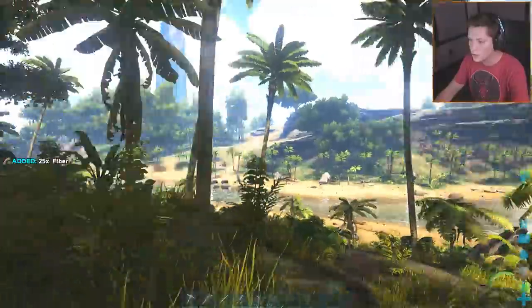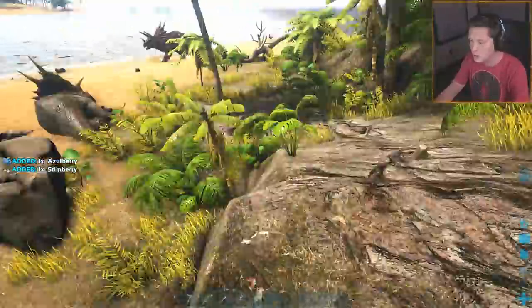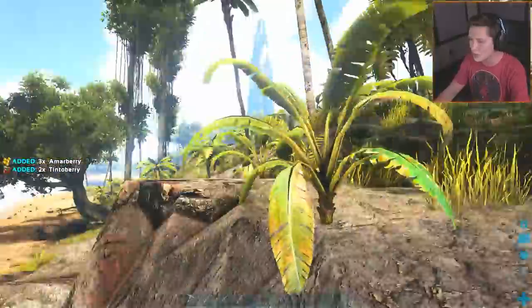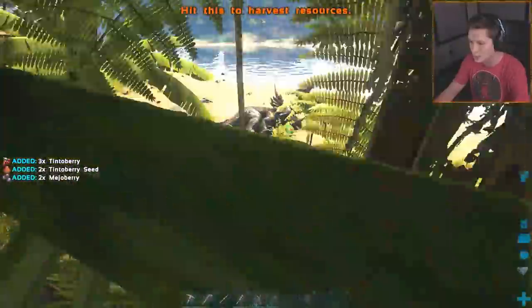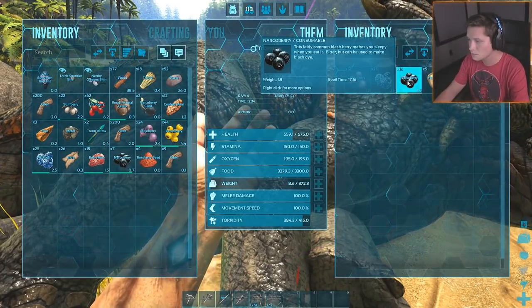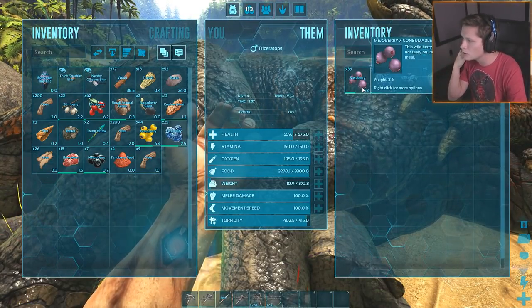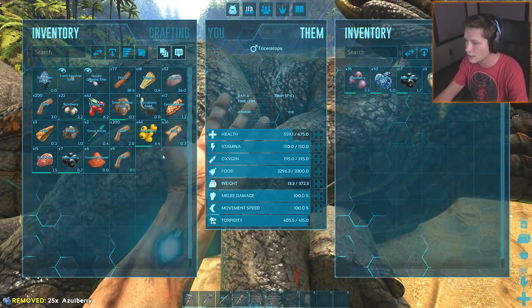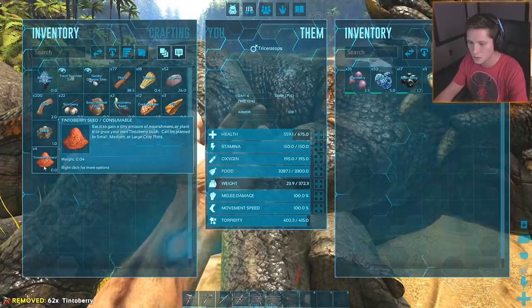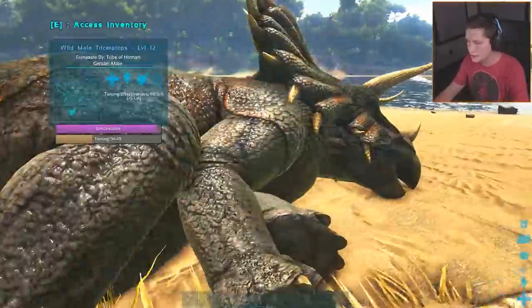The other good news is since we are level 22, that means we're above level 15 - hashtag math. Really what I'm getting at is we're gonna be able to go get those supply drops, which is kind of exciting. I'm thinking we'll go do one or two and then set up the mod where you can get better stuff from your drops so we can start getting some cool stuff. I'm gonna slow down for a moment and give him some more mejoberries.